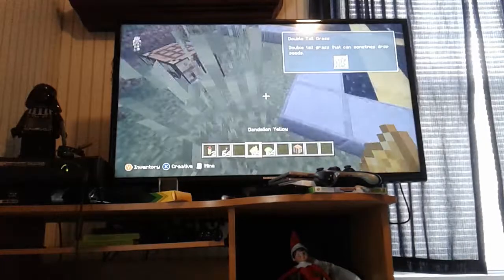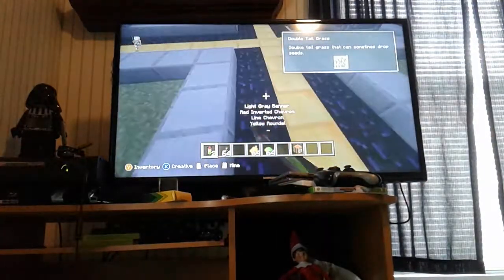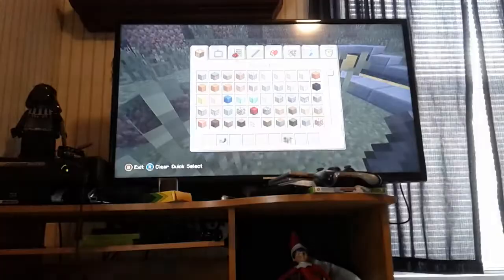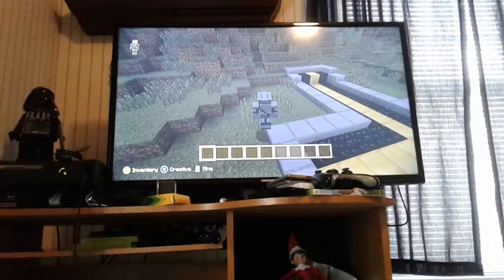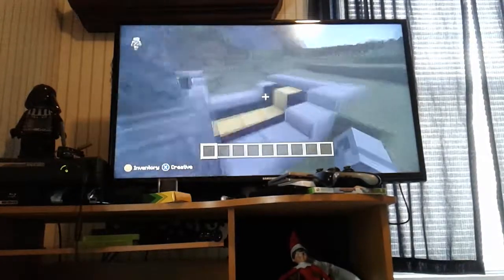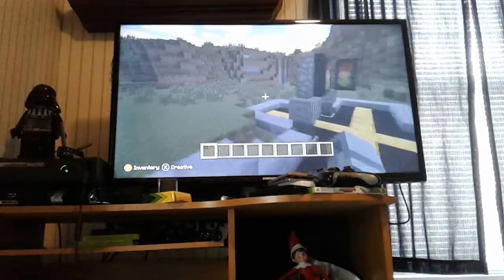See the difference? And this is what it looks like when you place it. So that's how you get the red lights in Minecraft — anything PC, anything that you have those things in, you can do it.